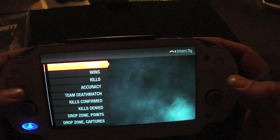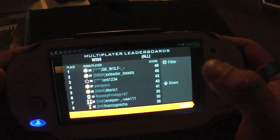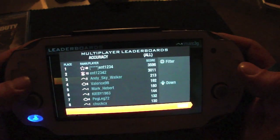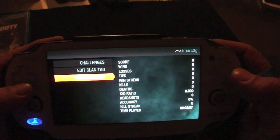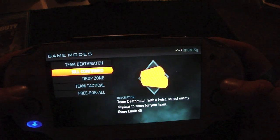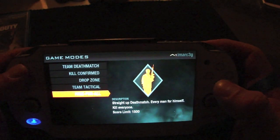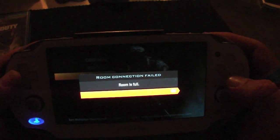On the leaderboards you can see rankings by wins, and you can see right here there are already a lot of people online — and this is only about three hours after the game was released, so people are getting online fast. Let's go ahead and get into a match. I've got Team Deathmatch, Kill Confirmed, Drop Zone, Team Tactical, and Free for All. I like to play Free for All a lot, so let's try to get connected.